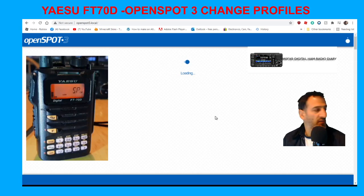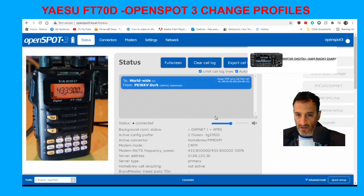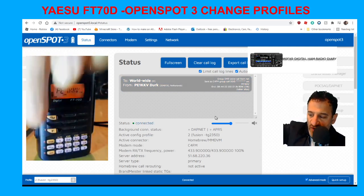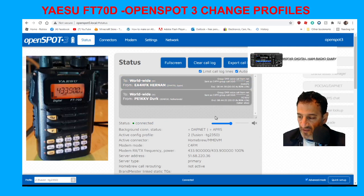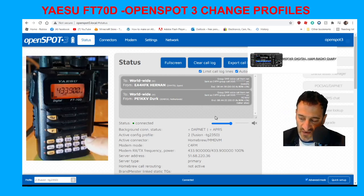The idea of profiles is you can use any radio, set up any profile, and it's just a shortcut way of doing things. On the FT70, look at the F button — next to it there's a small red A. Remember that, because we'll be using it. It's basically a DTMF command. I'm going to key the mic and show you: press PTT, then Star, then the A button — that will tell you what profile the OpenSpot is currently connected to.